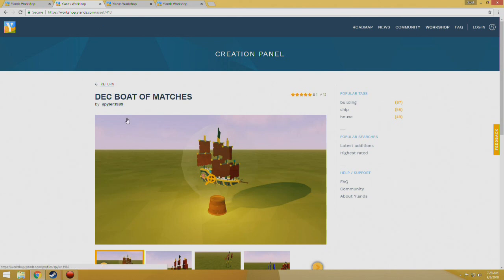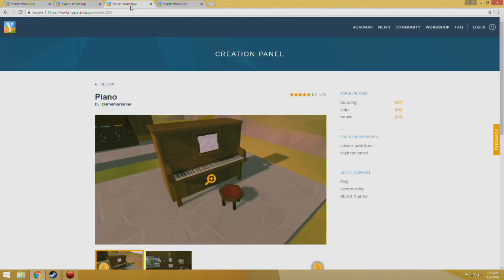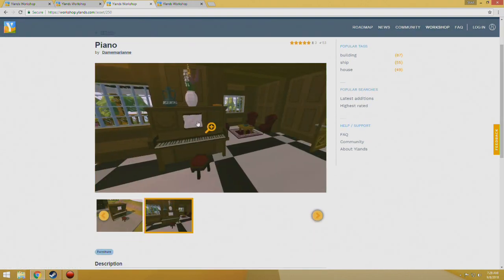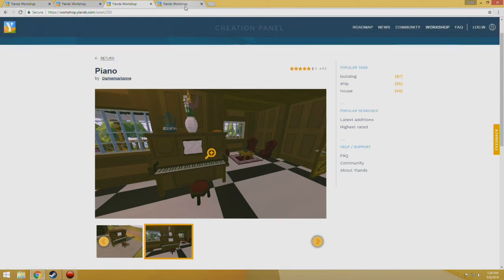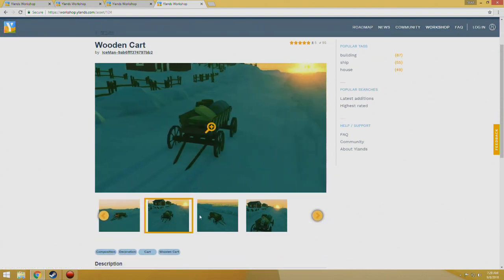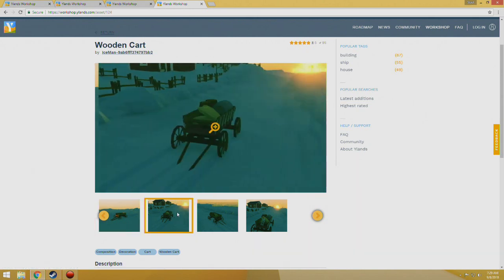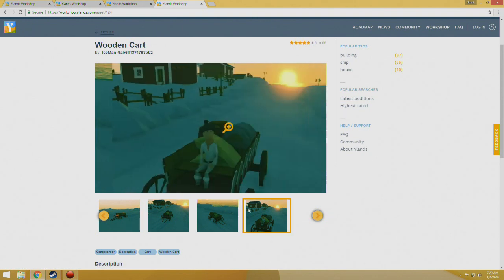We have Deck Boat of Matches by Spyler1989 — pretty cool little item. Then we have The Piano by Dame Marianne, pretty cool looking. I really like the attention to detail there. And then The Wooden Cart by Iceman, which looks pretty good. You can actually use it empty or you can put stuff in it, which is pretty neat.